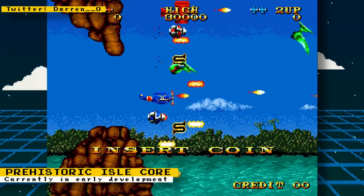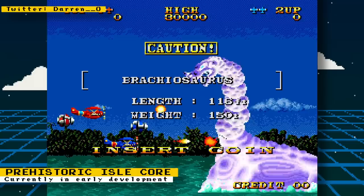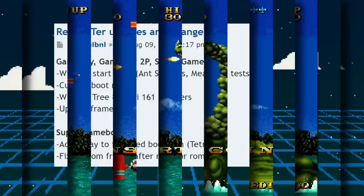Set in the 1930s, in the game you take control of a biplane tasked with investigating the mysterious disappearance of ships in the Bahamas. You come across an uncharted island and further investigate it. Upon entering the island, you are then attacked by dinosaurs and other extinct creatures. The developer has worked on other cores like Zero Wing, Nichibutsu Arcade Games, and more. If you would like to support the work, you can either make a one-time donation or subscribe to Darren O's Ko-fi page.